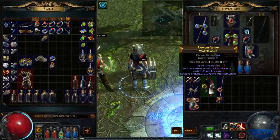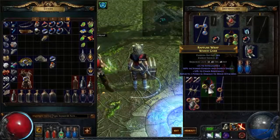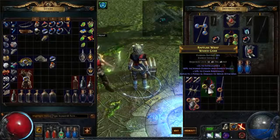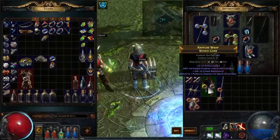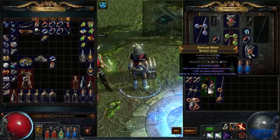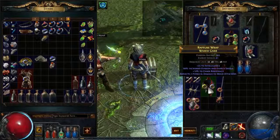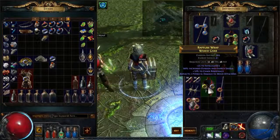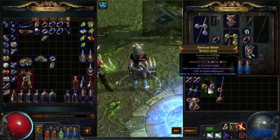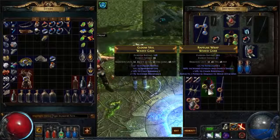The second item is a chest piece with intelligence, decent increased evasion, energy shield, and some chaos resist. The chaos resist is alright — 10% is okay — but there's nothing else on it. Again, we have no life, which for most items is one of the most important rolls if your character is life-based, and a second resistance would be really nice. Compared to what we have, it's way worse, so we're getting rid of this.